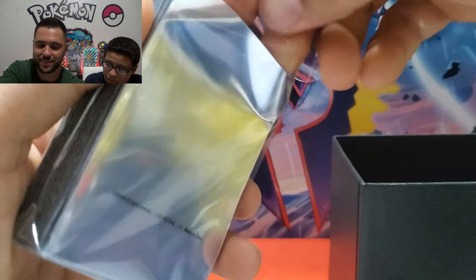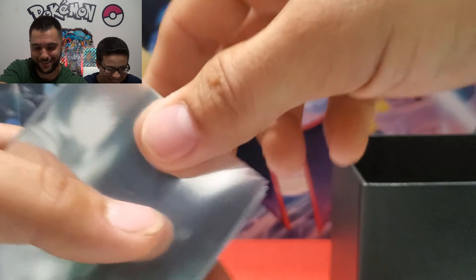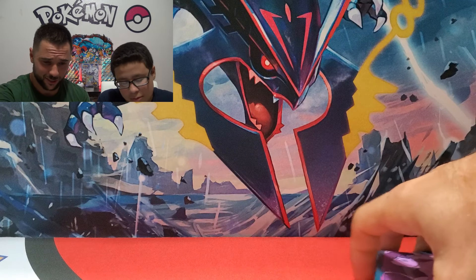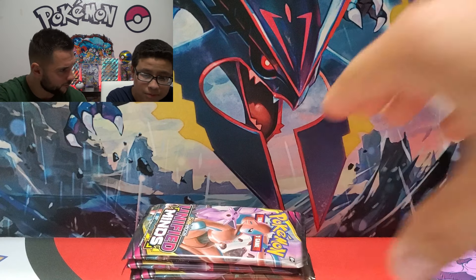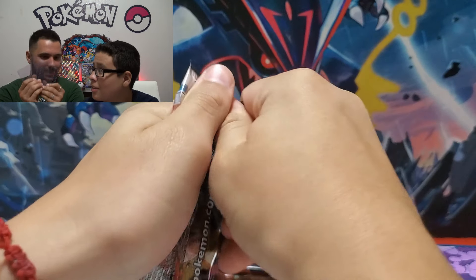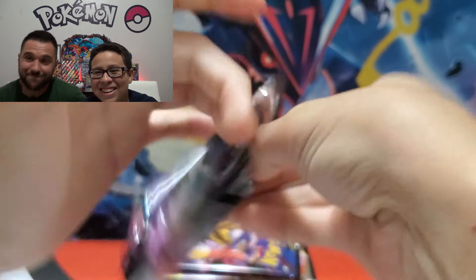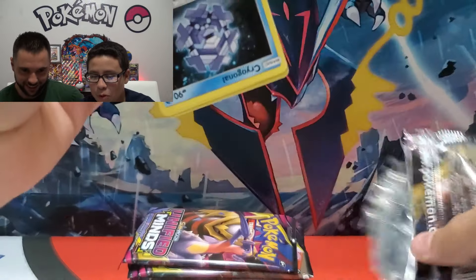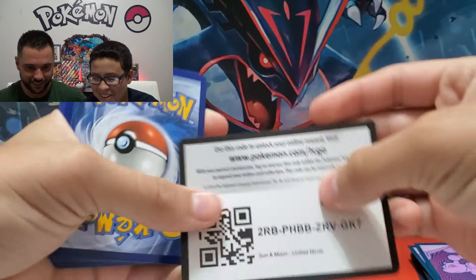We're going to open them — just in case we'll take out a few sleeves, just a couple. Let's put this to the side. I showed the code card, yes I did. I think we should just jump right in and get started. Put them in — start from the top. I'll go first. I'm so excited, we got him on camera — I hope!